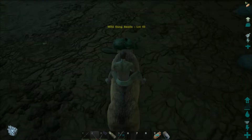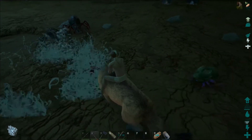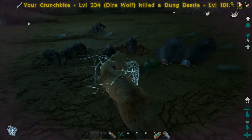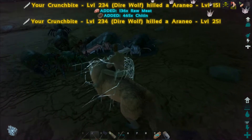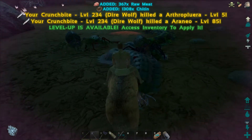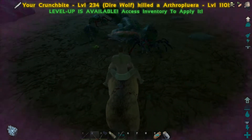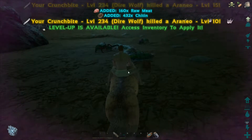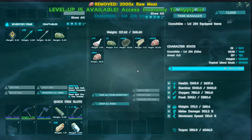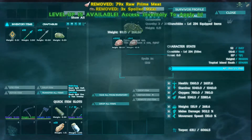What level are you? Level 10. You are tameable, but you're about to die because you're in the middle of the battle. Alright, we've got to get rid of this level 110. That Arthropleura is so damn powerful. And now we can't even move because we've got so much meat on us - and chitin. I don't need this prime meat, it serves us no purpose.